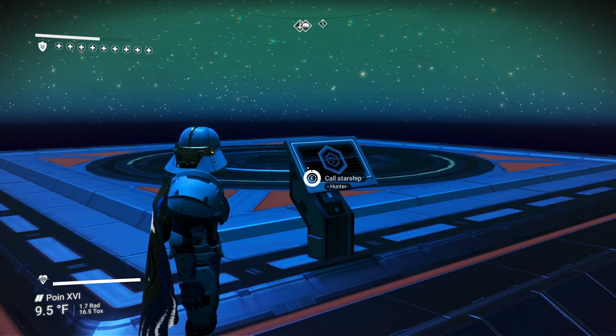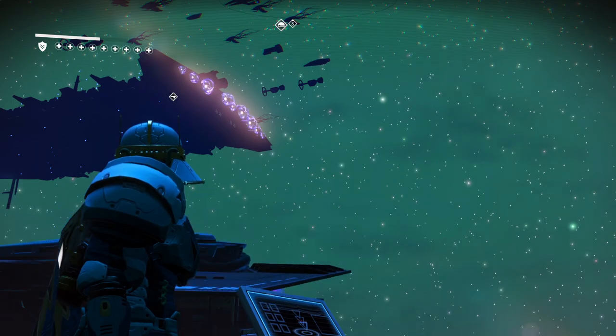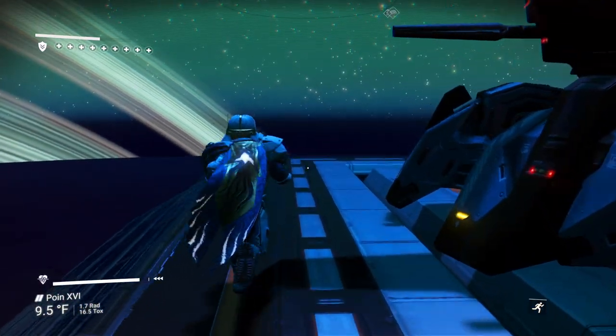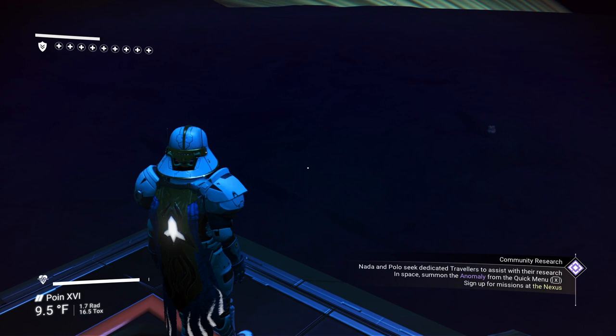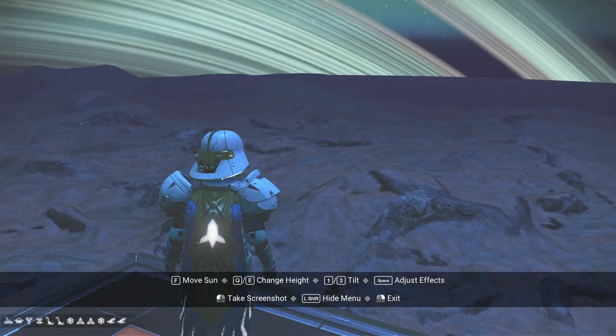We don't have to put it straight up in orbit if we don't want to. The beauty of this is that because it's an airless planet we can build it anywhere we want. So you have an idea of what this place is going to look like — from below, we have a landing pad all the way up here.